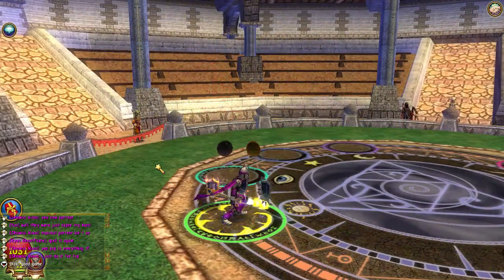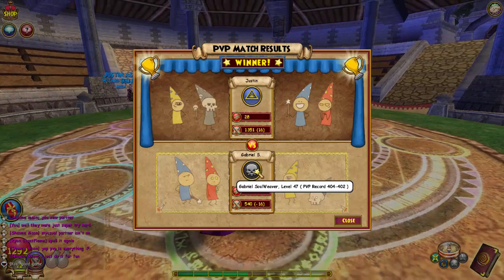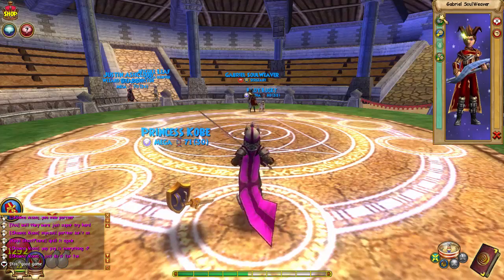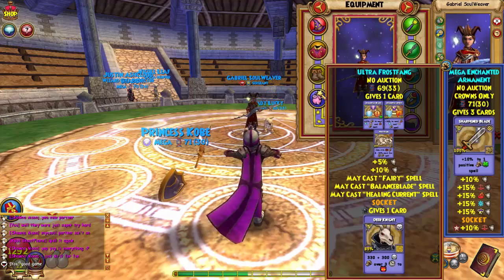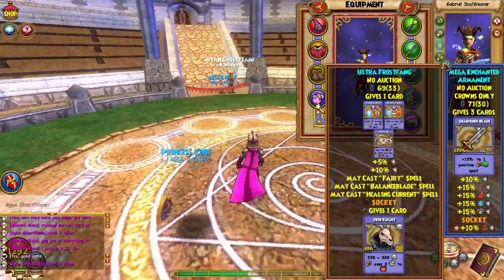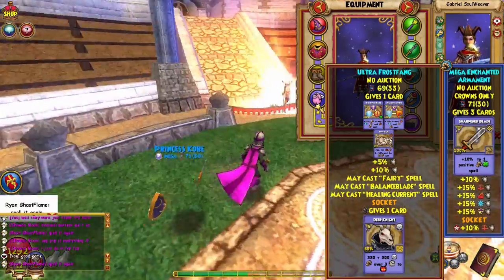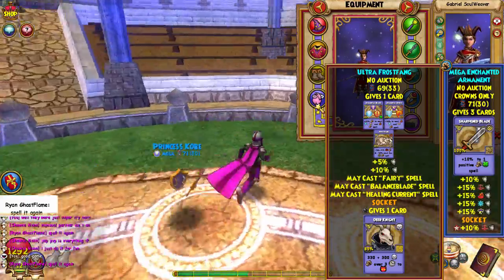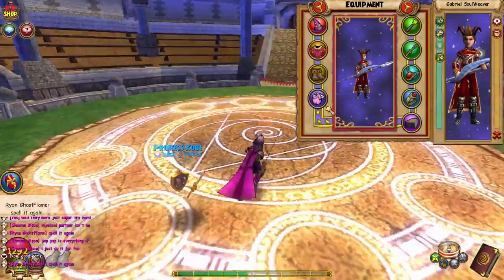We just won the match — pretty solid. We did 2500 damage over time against a level 47 death who was using set mist shields. He had almost no resist but his pet was interesting — definitely a healing-spamming pet. His pet didn't use fairy, didn't use balance blade, didn't use healing current, and he didn't use deer knight, so he didn't really take advantage of his pet at all.